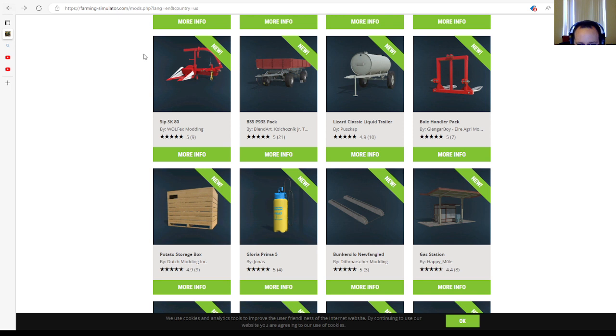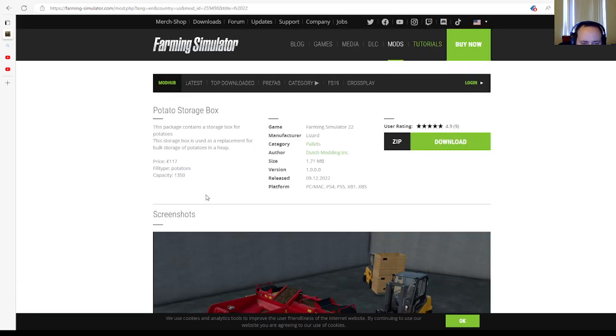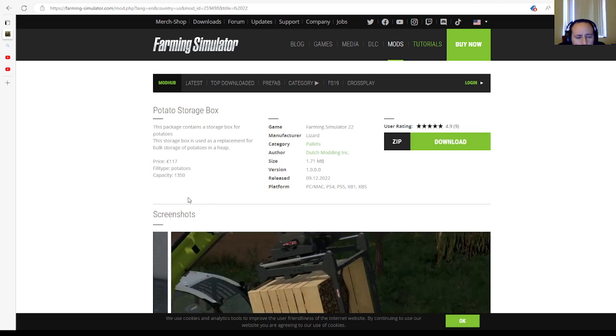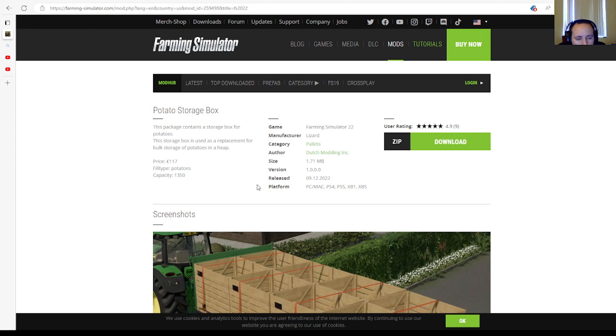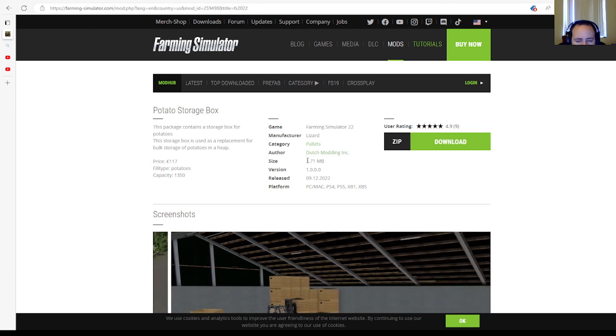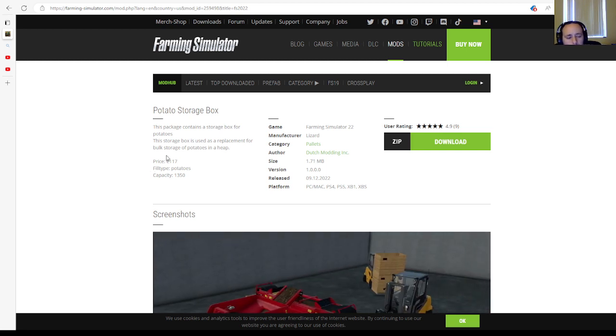Then we have the Potato Storage Box by Dutchman Incorporated, rated 4.9 stars with 9 user ratings. This package contains a storage box for potatoes, used as a replacement for bulk storage of potatoes. Price: $117. Fill type: potatoes. Capacity: 13.50 pallets. Author: Dutchman Incorporated. File size: 1.71 megabytes. Version 1.0.0.0. Released 9th of December 2022, available for PC, Mac, PlayStation 4, PlayStation 5, Xbox One, and Xbox Series S.